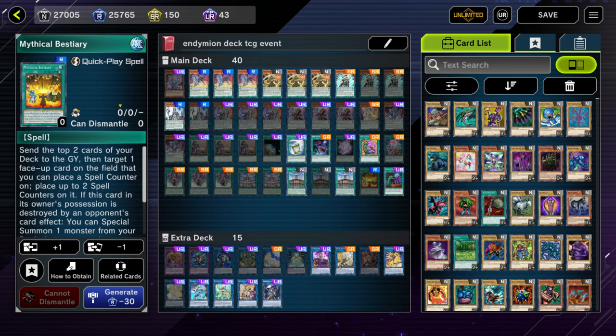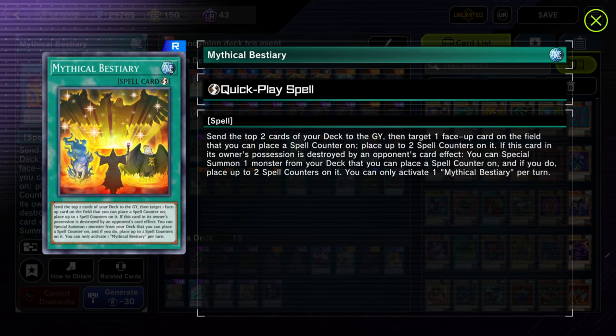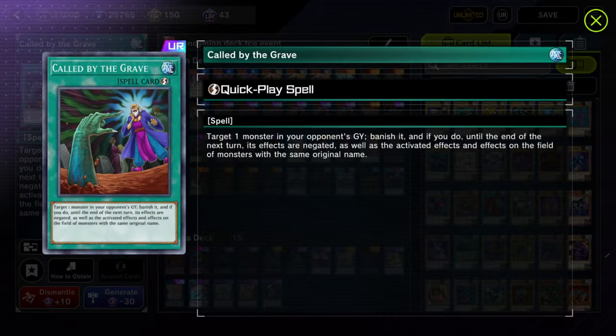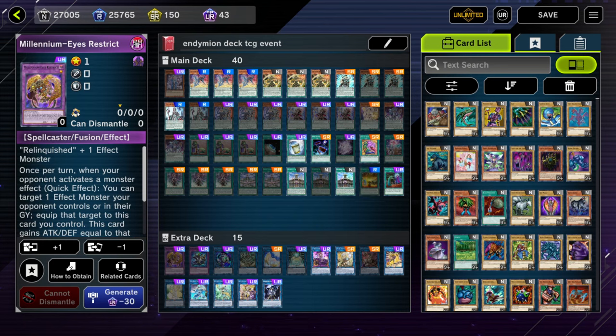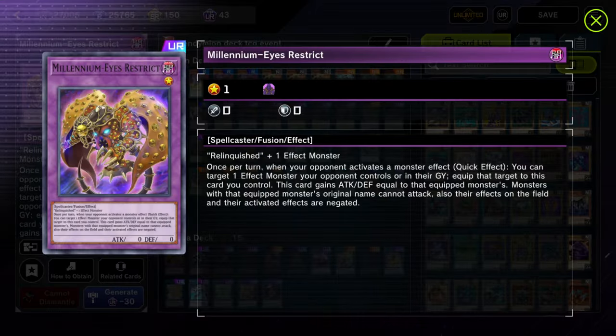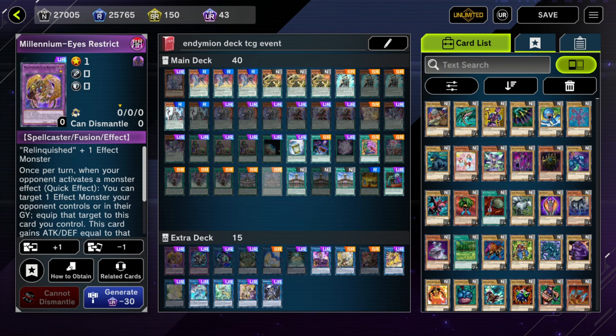Institution is there for follow-up: any card that can hold a counter gets you Jackal with Institution, giving you your starter immediately. Institution also gives follow-up when Mythical Beasts are destroyed — it gets two counters, making all Mythical Beasts give follow-up. If you try to pop Institution, you just remove a counter from it. Beast Rery dropped from two to one to avoid drawing double copies. Called by the Grave at one — needed to counter Droll. Extra deck: Millennium Eyes Restrict is excellent for playing around Ash Blossom and Droll, and can play around Valor.